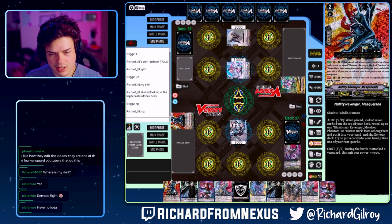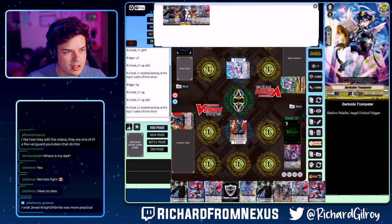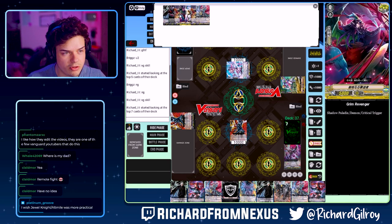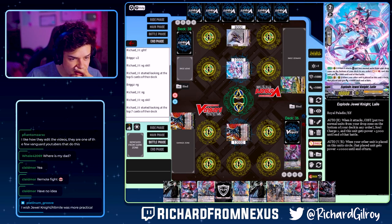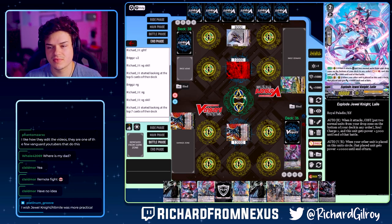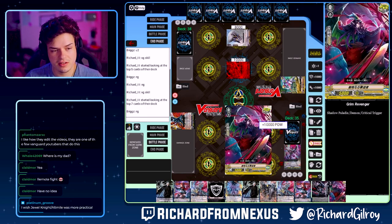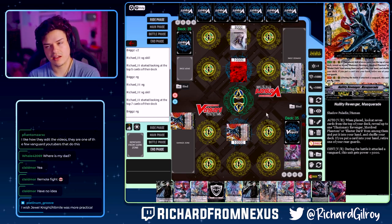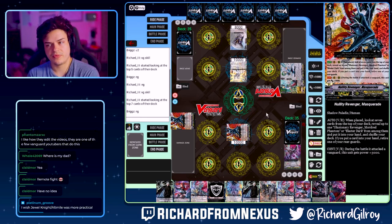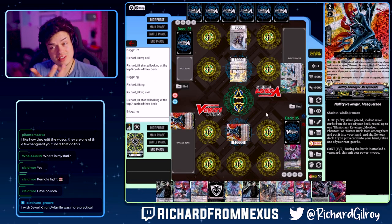This is the perfect time to ride Masquerade. Reveal seven. Got Mordred. Could I just stick with the 13 then? Jewel Knight Altmile is pretty interesting. What I do like is that one Grade 1 that came in the volume collection they gave us last time — the one that Ashley came out in. They gave us that Grade 1 for Altmile, which had a really cool combo with Ashley as well.